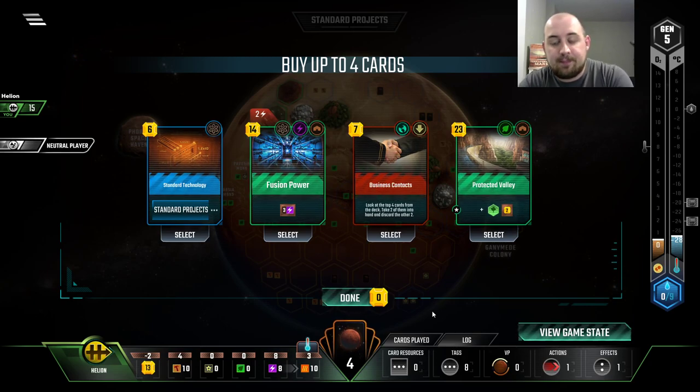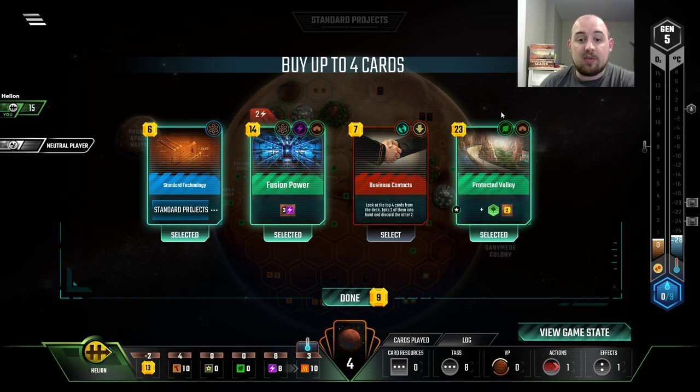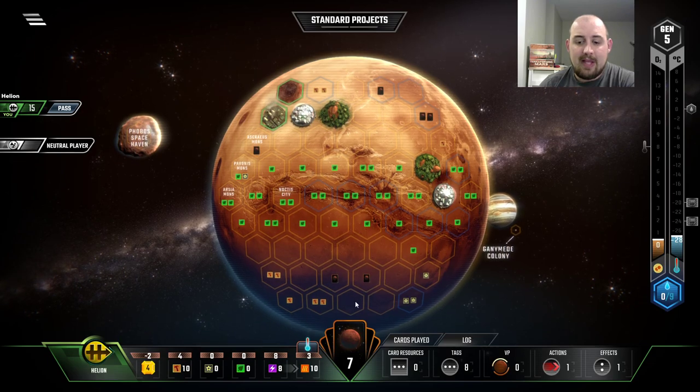Now, what I just got offered is really good, in fact. Fusion Power works into our... we're just buying all the energy things, apparently. And Protected Valley is income and it's a greenery. So I think I can take it. The key thing here is that both of these cards are building tags.